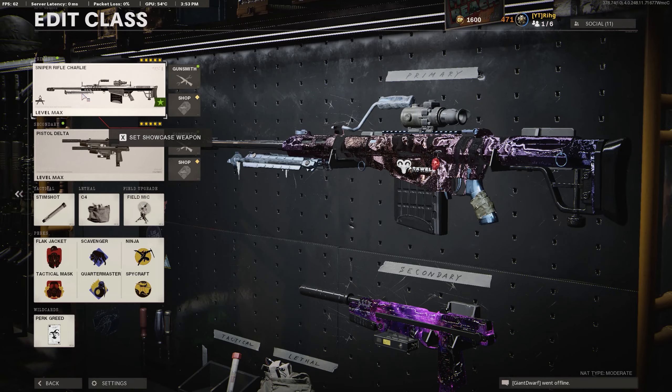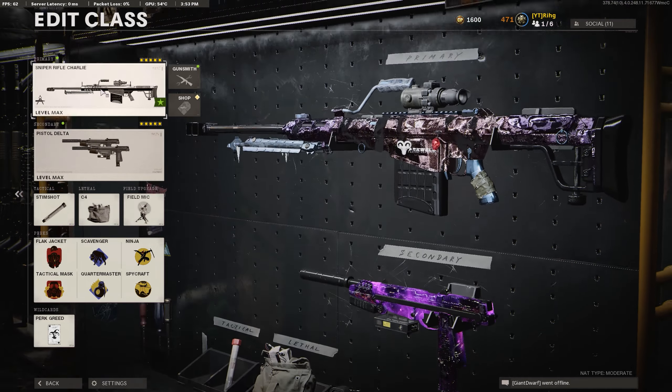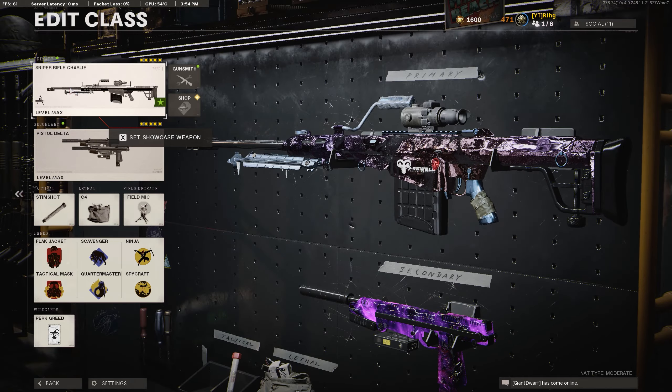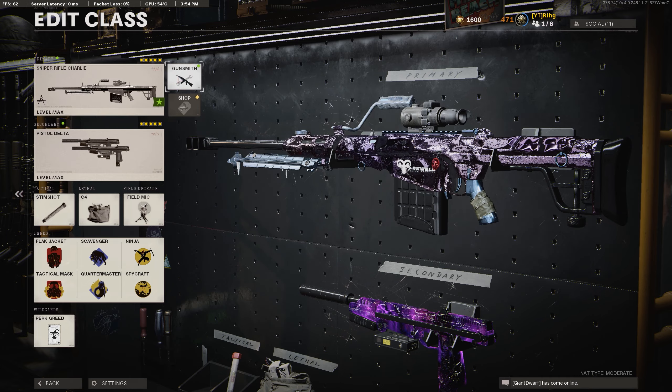Alright, here's the best 5-attachment M82 class setup. Definitely give this class setup a try. But before we get into the class setup, you guys definitely want to stick around for today's video. We'll end up dropping a double nuke with the sniper using this exact class setup. Let's get into the class.